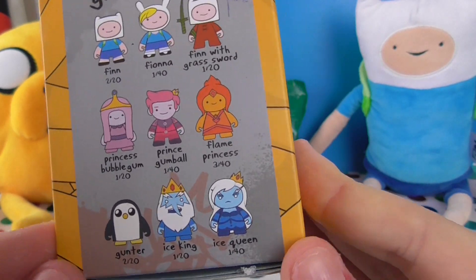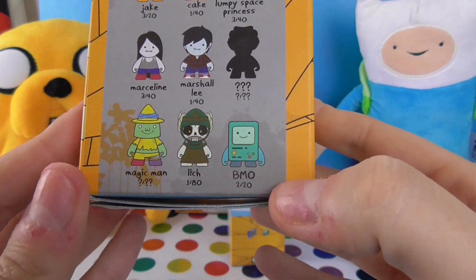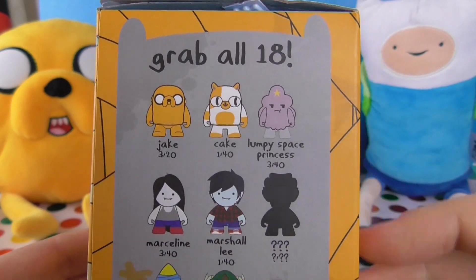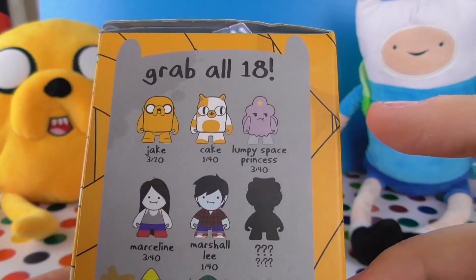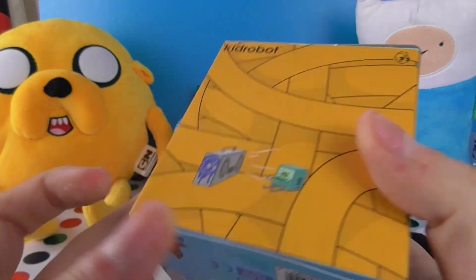Princess Bubblegum. You want Princess Bubblegum? I would really like to get... I think Beemo would be really cute. Oh, I like Beemo. Or just... I think Jake. Jake is my favourite. Lumpy Space Princess! I want Beemo. Can I change mine? I want Beemo. You want Beemo, do you?